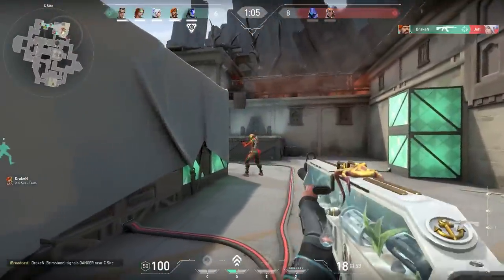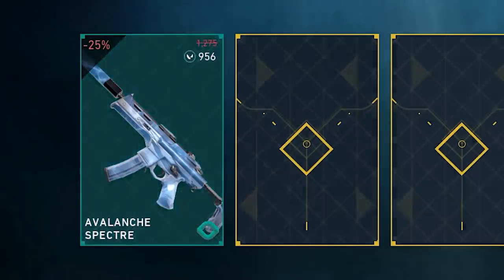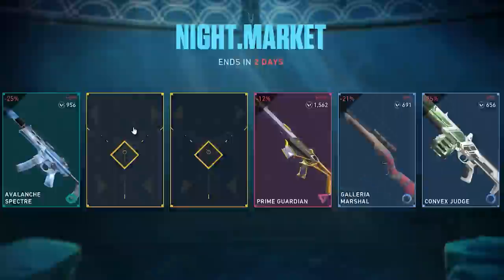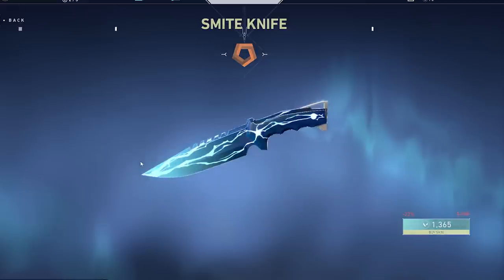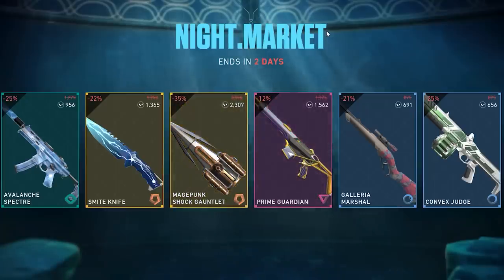Let's find out if the Night Market has something useful for us. Maybe there are some skins that would help me. We have the Neptune — nope, nope, nope, not this one either. Maybe one of the two knives — not really. No, no, no. What a bad Night Market. Let's start creating the inventory.